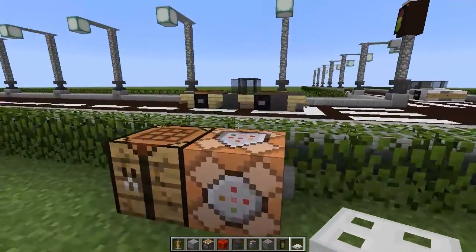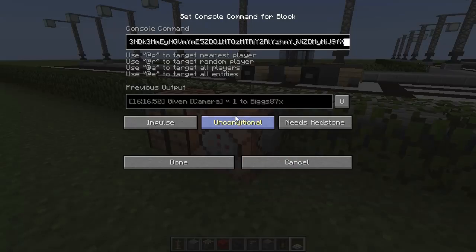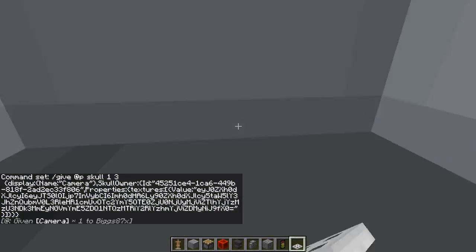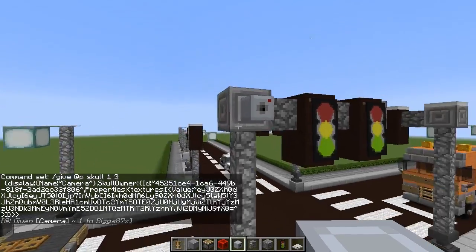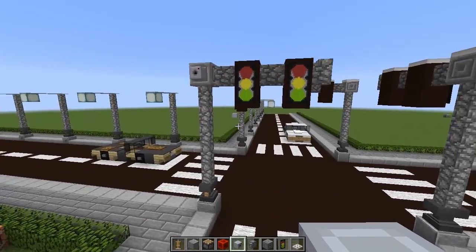To do that you need to grab yourself a command block — the command to get a command block will be in the description. Place the command inside of the command block, again that will also be in the description. Once you have done that press done, press the button, and that will give you a custom camera head. All we need to do is place this on the chiseled stone brick right here and there we have a really nice looking traffic light.